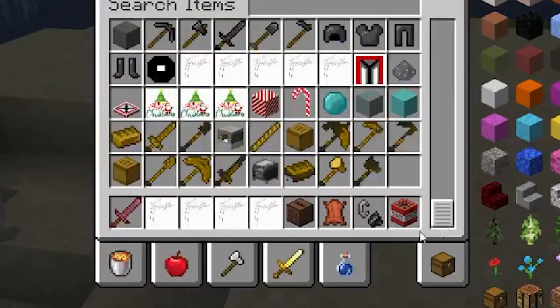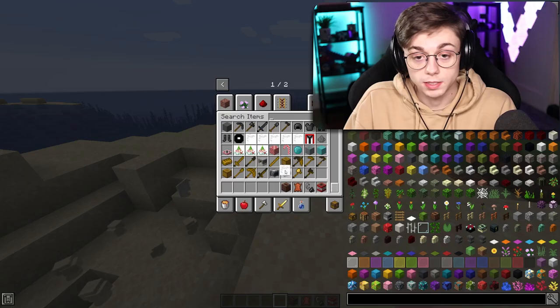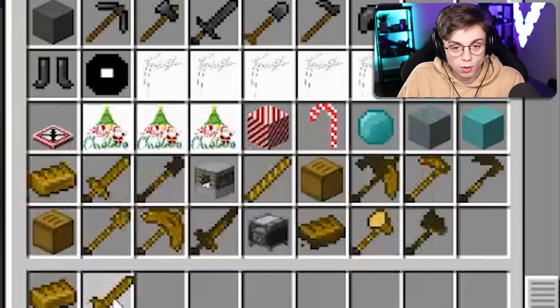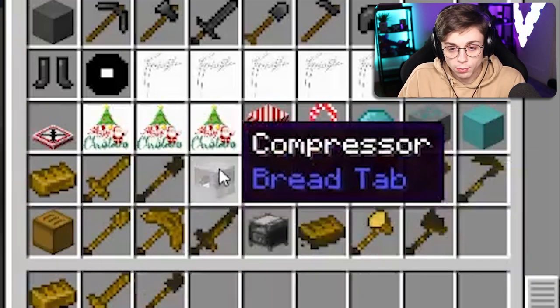Just think about that real quick before we dive into what exactly this is. Let it sink in. Where's the bread? Oh! I take back every sarcastic thing I said about this mod. Oh my god, the bread ingot! That is a bread item. Bread sword, the bread shovel, the compressor - maybe we can compress bread - bread stick. The bread pickaxe, the bread hoe, or the hardened bread hoe.